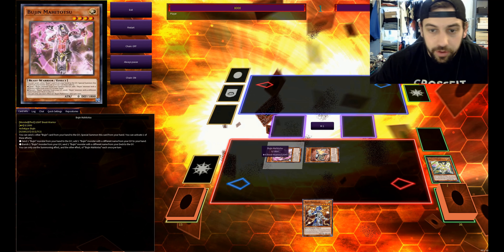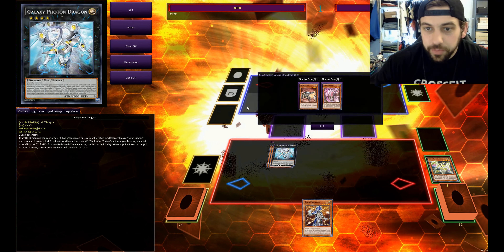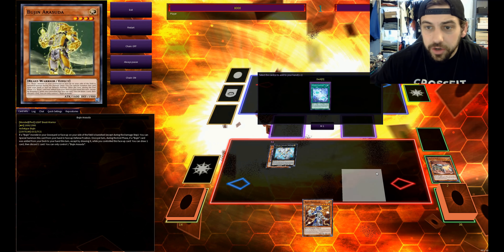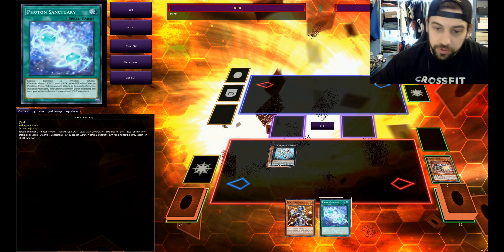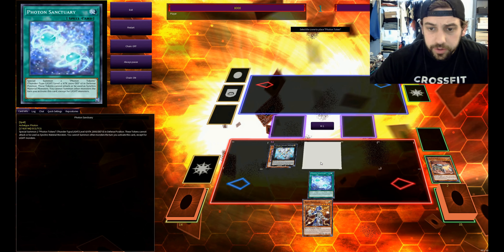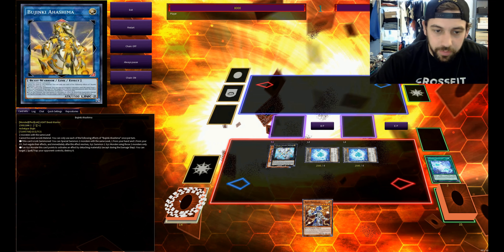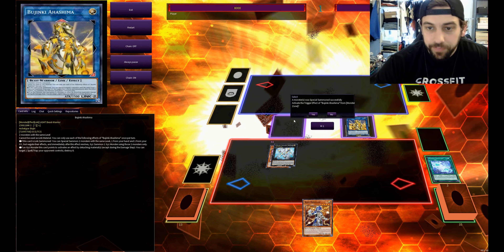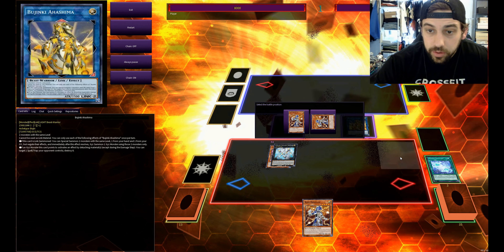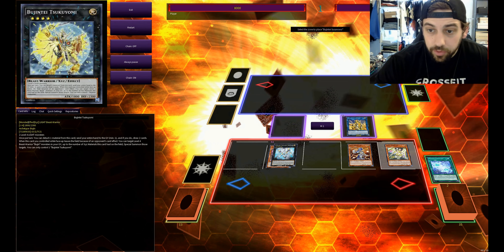We'll then overlay for Galaxy Photon Dragon, one of our newest and greatest pieces of support for this deck. We'll detach and search for that Photon Sanctuary, putting it in the hand. Then we'll activate Photon Sanctuary and get our two tokens. The Photon Dragon can make them level eights — it doesn't matter even if you did, because you're still going to be able to make the Ahashima with them. Ahashima's effect will get us back one and two.